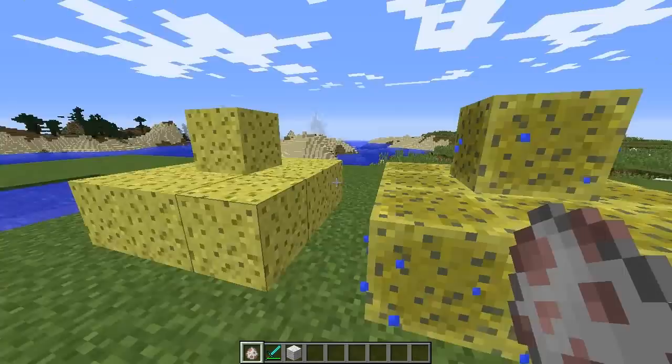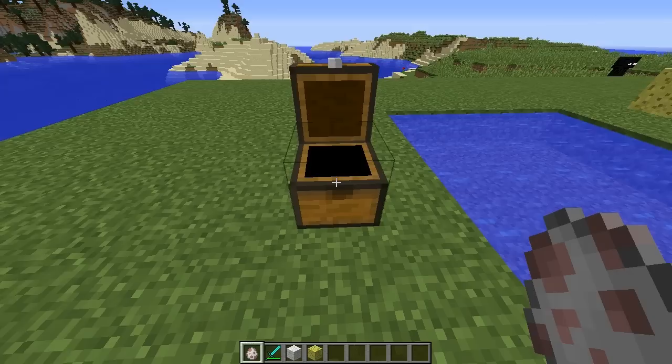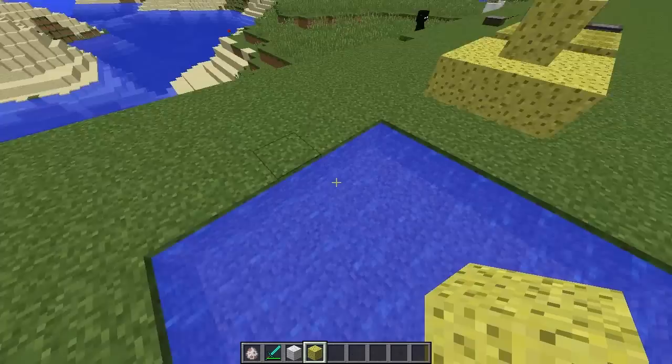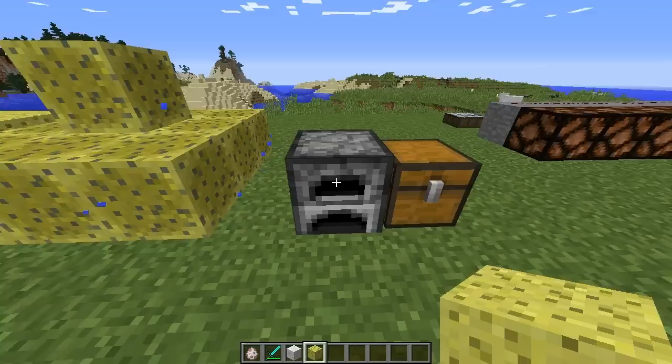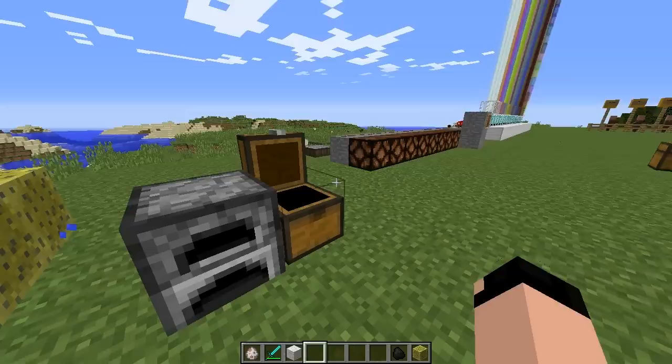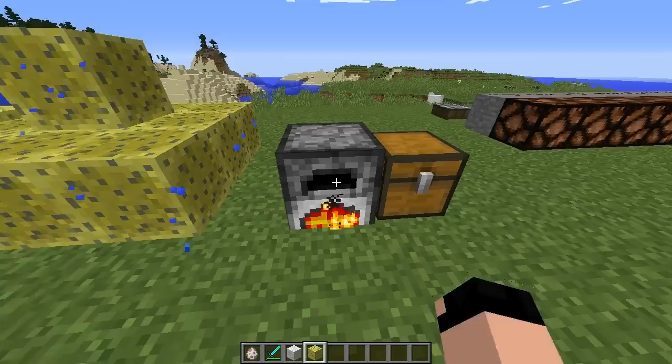Next up we have sponge blocks. You have dry sponge and wet sponge — wet sponge looks basically the same but with a dark tint and a dripping appearance. These now have a function they didn't have before. A sponge will absorb all the water in a 5x5 radius — I placed one in the middle of a 5x5 pool and just like that all of the water got absorbed, turning it into a wet sponge. To convert a wet sponge back into a dry sponge, just put it in a furnace with some coal, wait for it to cook, and you get a dry sponge.